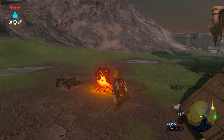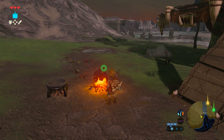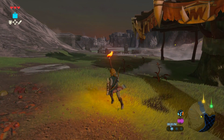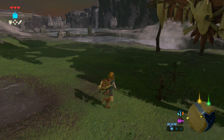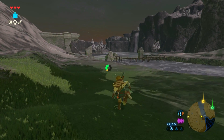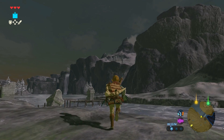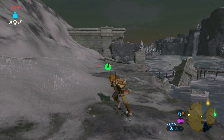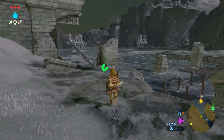If you look at the bottom right, there's that temperature gauge, and if we go close to the fire, you can see it does warm us up. We could even take a torch with us and we wouldn't even need this warm doublet to go into the snowy area. But because we have it — we did the quest with the old man at his cabin to give him his favorite dish — we've got it already. If you don't have the warm doublet at this point, there is a place you can get it. You should at least have some peppers, some food that will help you in here.